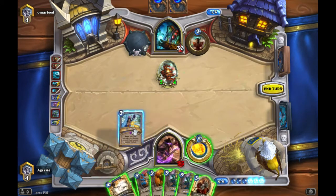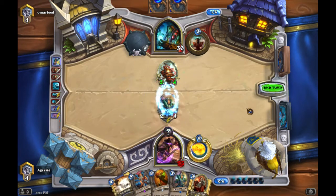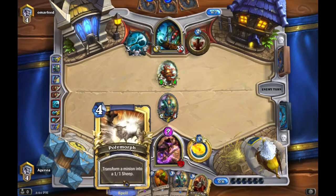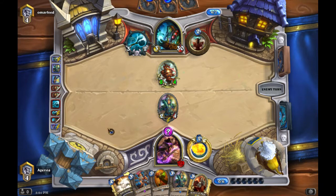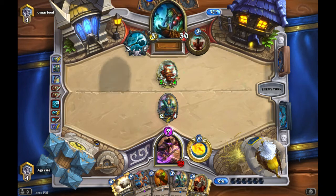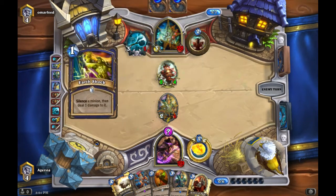It's now a 5/4, getting scary. We could wait longer to use BGH on it, but it's his only minion and we're healing with Illuminator so it's not that big a threat. If he attacks it once and goes face, we could still use Blackwing Corruptor if we draw into a dragon. It's his one minion — I'm not going to freak out about it.